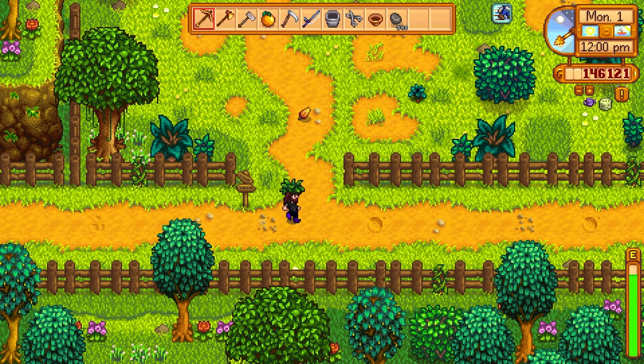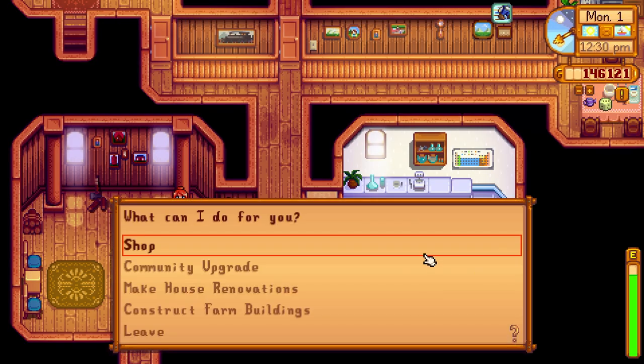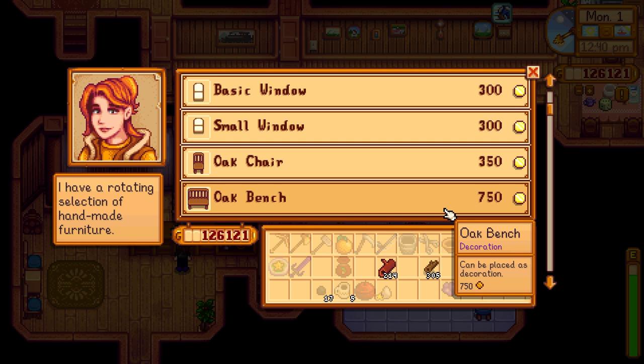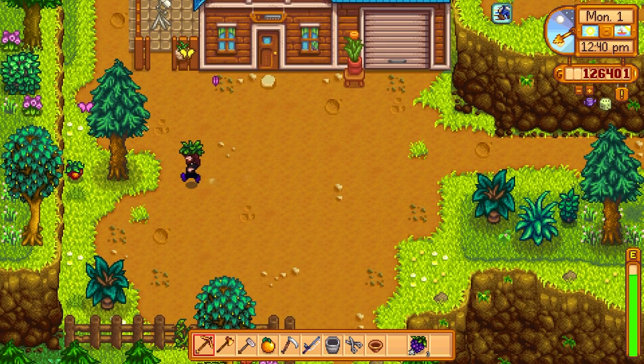Heading up to Robin's to get that chicken coop upgraded. 'Can you upgrade my coop please? Thank you.' We can actually build Pam a house now — but we hate Pam. Let's go down to Willy's and drop off this hardwood.